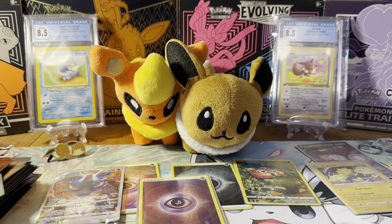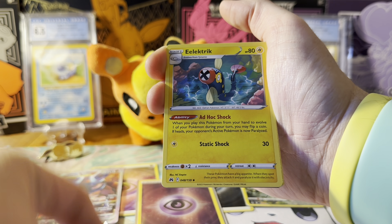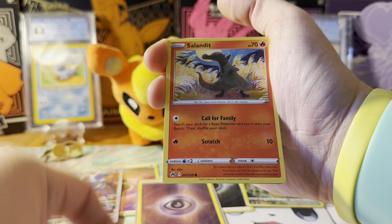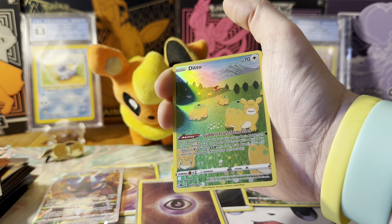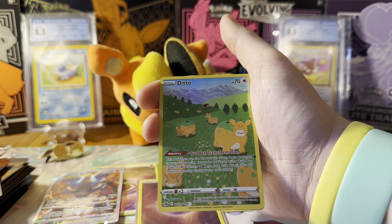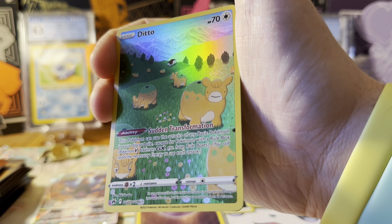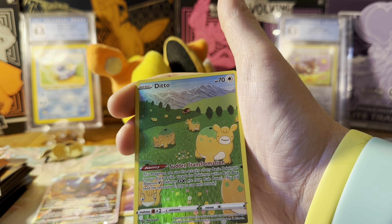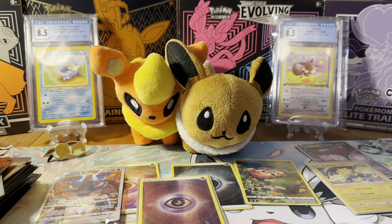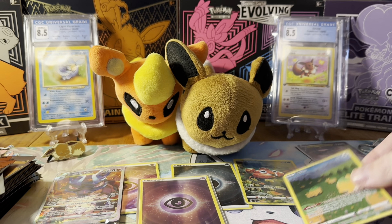We haven't gotten a V pull yet from the main set, so let's see if we get something good. We got another V-star marker — I'm going to use V-star markers in my binders going forward. And the Ditto card! Oh this card is so funny. People thought it was a new Mew but it's absolutely Ditto — look at that face. It's giving us Ditto from Pokemon Go. I love this card. And into a Rotom V — the Rotom is a reprint.